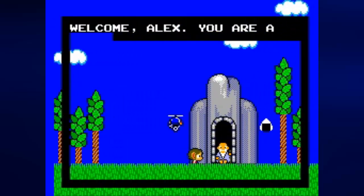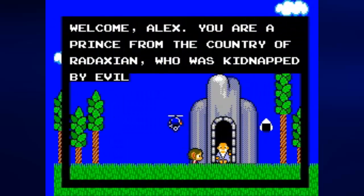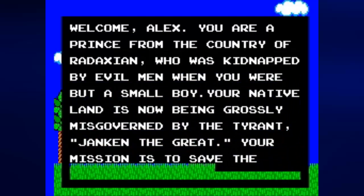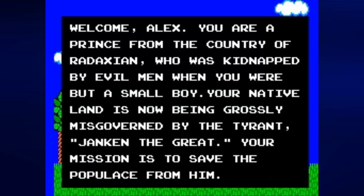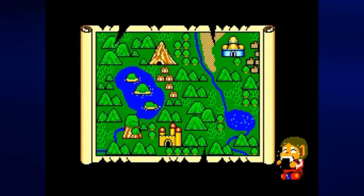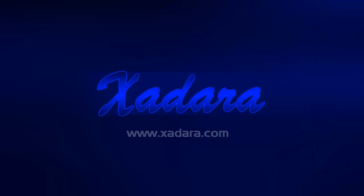At the end, we reach this old man who tells us that we are a prince from the country of Verdaxian, who was kidnapped by evil men when we were but a small boy. Our native land is now being ruled by the tyrant Janken the Great, and our mission is to save the populace from him. He also gives us a gyrocopter we can ride for the next stage. And that is it for the first four stages of Alex Kidd in Miracle World. Join me next time for the next four. Until then, this is Prince Watercress — take care, stay safe, and thanks for watching!